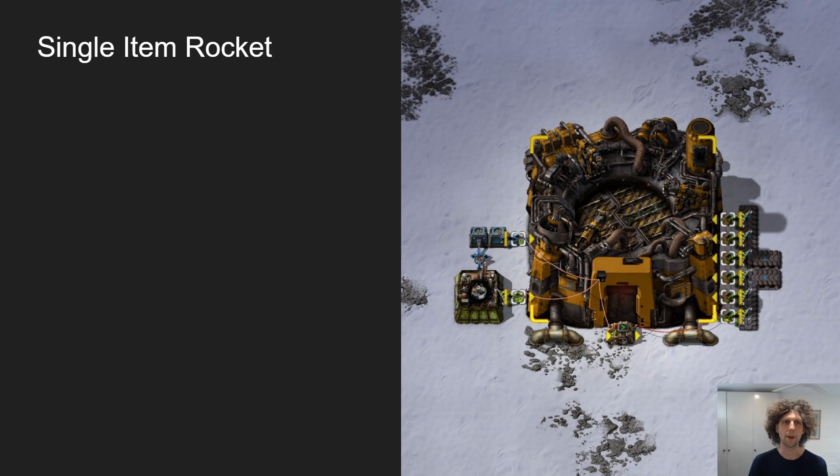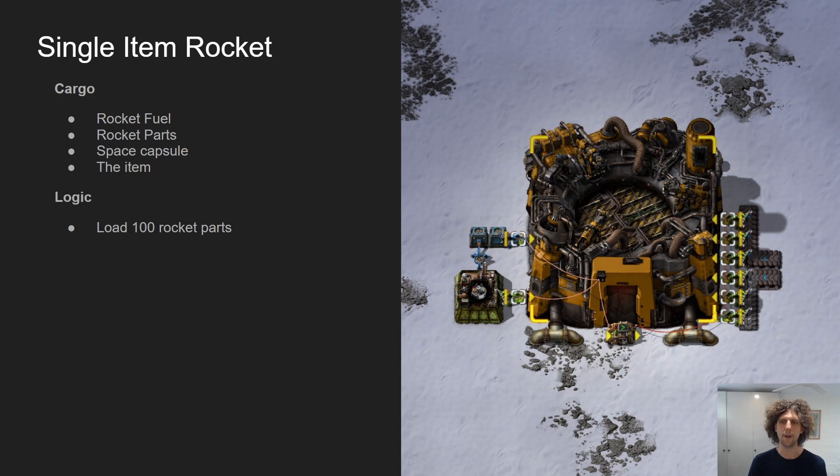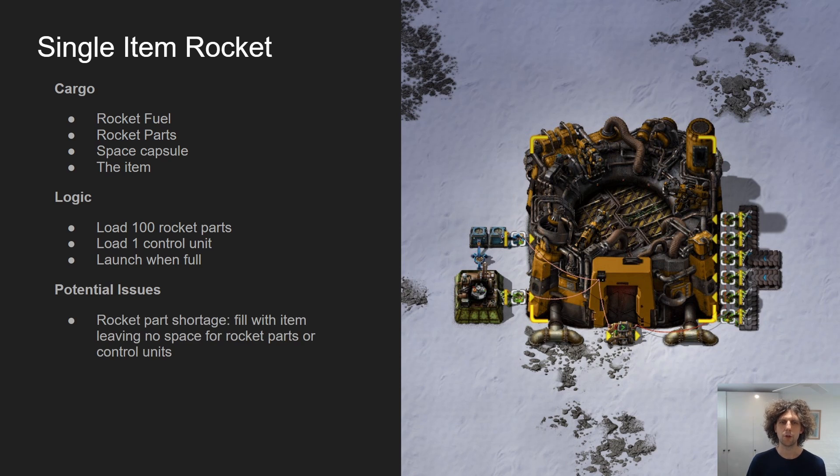For our single item rocket we're going to be sending rocket fuel, rocket parts, space capsule, and the item we need to load. Our logic is we need to load 100 rocket parts, we need to load a single control unit, and then launch the rocket when it is full of the item. A potential issue is a rocket part shortage — if we don't have enough rocket parts, the cargo holder fills up with all the items we're loading and leaves no space for those rocket parts when they finally arrive, deadlocking the system.